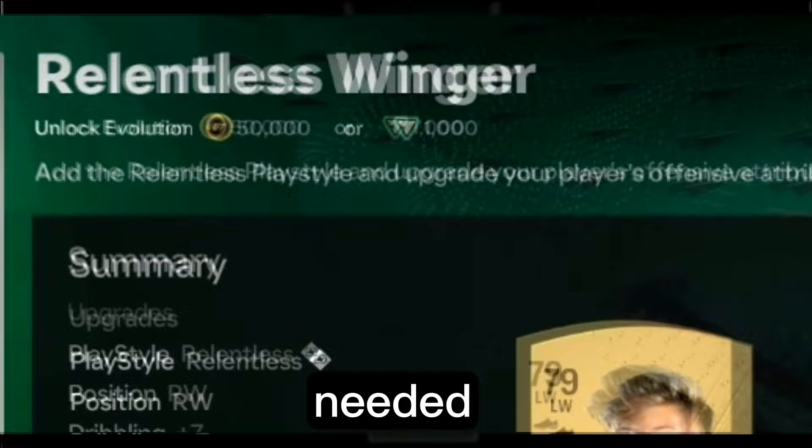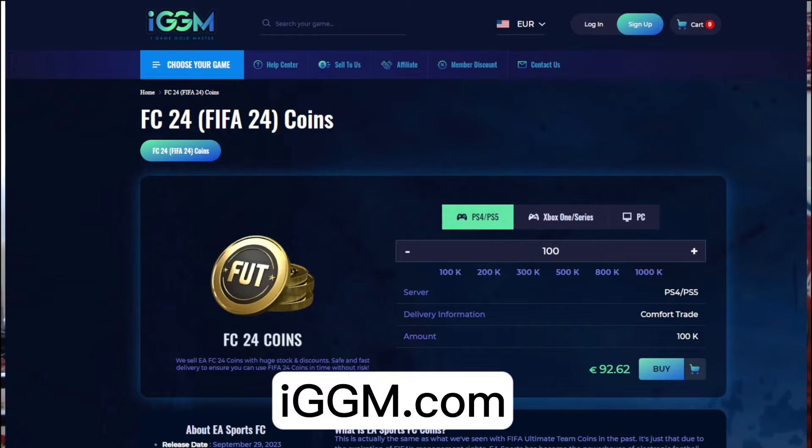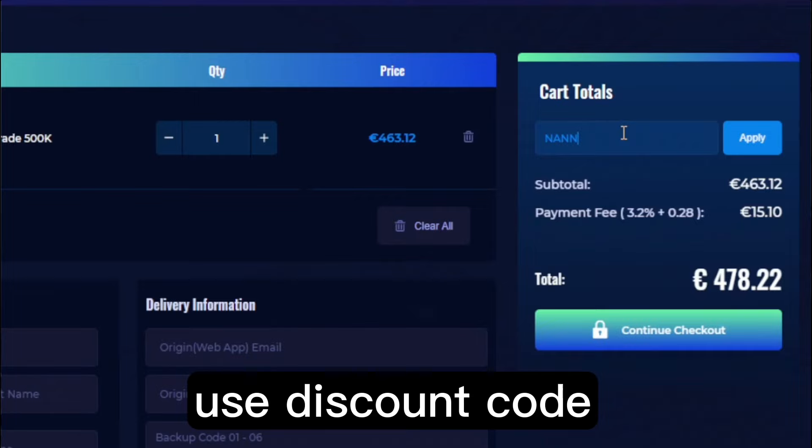Stop right there — with the introduction of kits, tokens, and now Evolutions needing FC points or coins to complete them, there is no better time than to head over to IGDM.com, get yourself some coins — very, very cheap, fast, and reliable. Use discount code NANIC at the store and get 5% off. The link will be in the description.